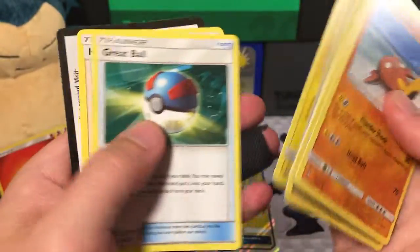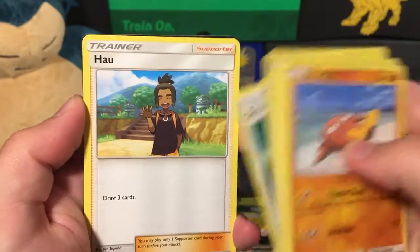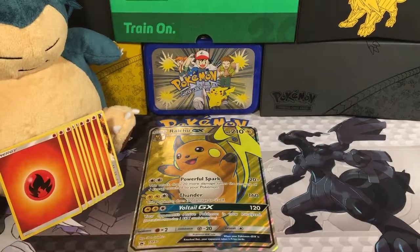An Electrode, a Great Ball. His name is Hal, and it looks like he's saying 'How you doing?' because he's waving his hands. So that's the first pack.